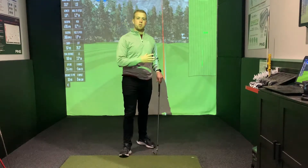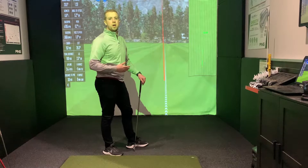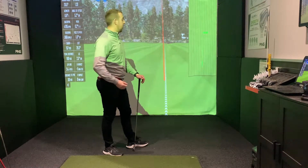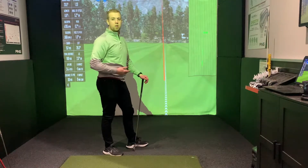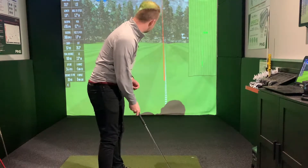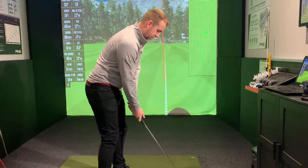So with a right to left wind, it's typically going to take that ball right to left and it's going to finish left of my target. If that's the shot that we're trying to stop, the simplest thing I would do is aim my ball to the right. I'm going to aim my shot probably to the right side of that green and use the wind rather than fight it, to get the ball finishing towards our target.